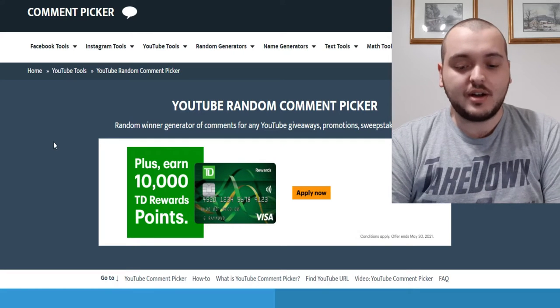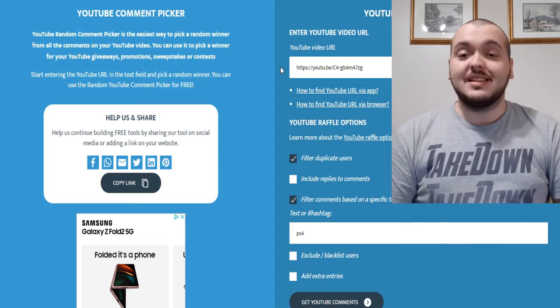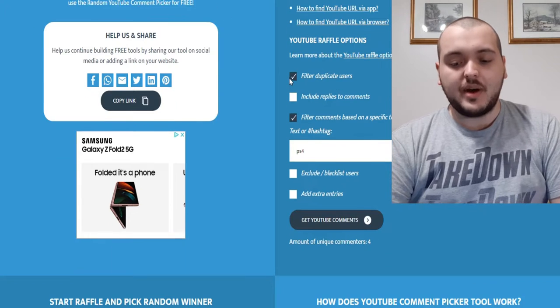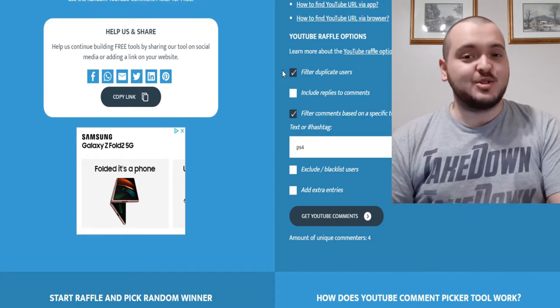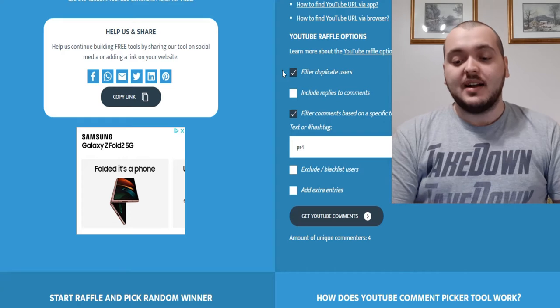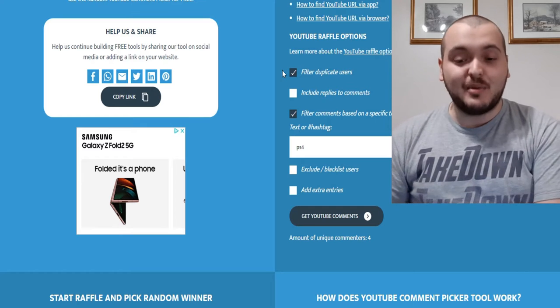So here we are on Comment Picker. I'm going to scroll down — I already entered my URL for that video to select the comments for the winners. Right here, I always select Filter Duplicate Users. The numbers aren't high for this giveaway so I know there's no duplicates, but if you're doing a big giveaway with a ton of people entering, that is the best thing to select so you know there's no spammers.